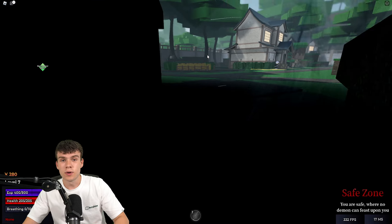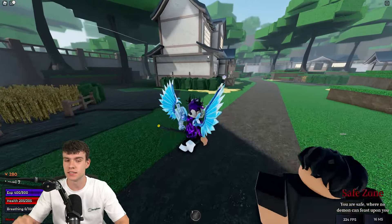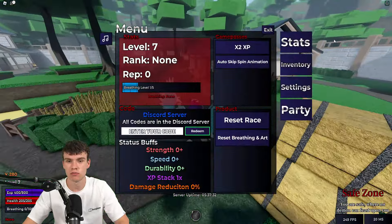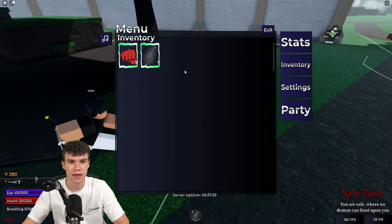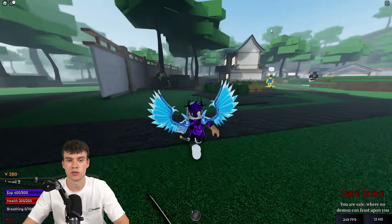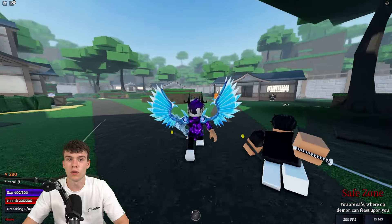Here we are inside of Weak Legacy 2. In this game there are accessories — these accessories grant boosts such as increased damage, increased health, and all sorts of stuff. How exactly can you get them? Keep in mind accessories will show up in your inventory; they won't just be weapons — they'll be accessories like pieces of clothing, jewelry, and all that sort of stuff.